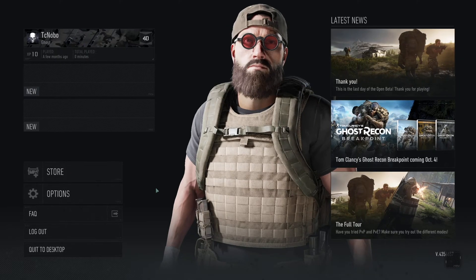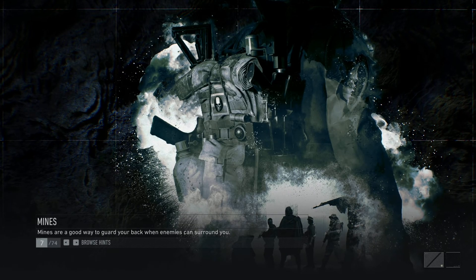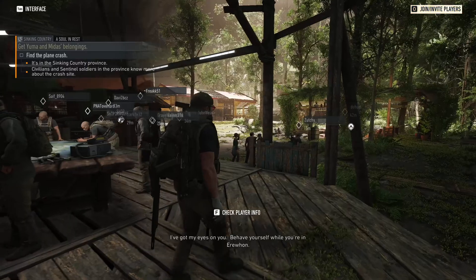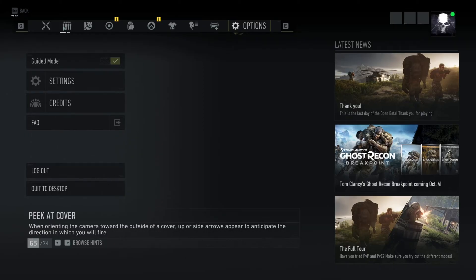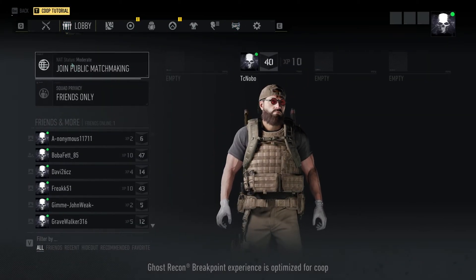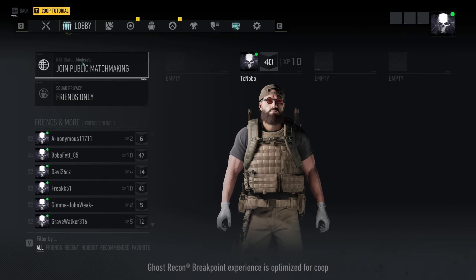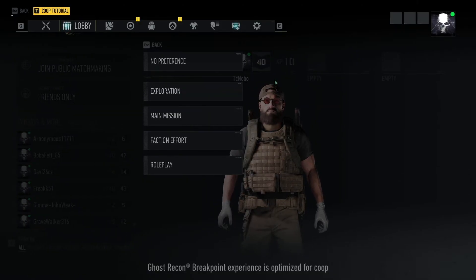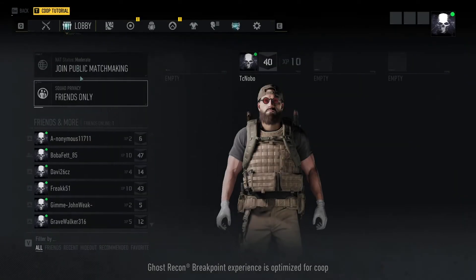To check your NAT type, it's a little bit different. We'll go ahead and start up the game itself and load into the world. Now that we're in the spawn area, let's go ahead and hit Escape. We'll head across to the Friends tab, the Lobby tab, and you'll see under Join Public Matchmaking, you'll see NAT status right above it. Currently it is moderate, which is worse than open, but we'll be making this open.